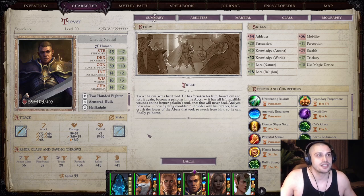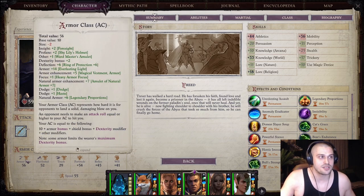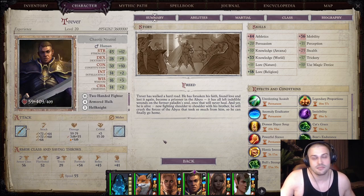Here you can check the stats of Trevor — they are absolutely insane. Including crit range, hilarious damage, very good attack, and insane saves. Armor class is also solid, but it could be better to be honest.